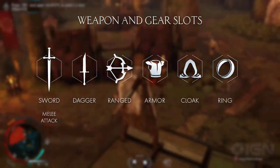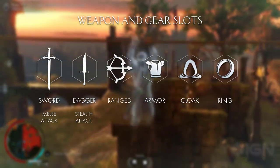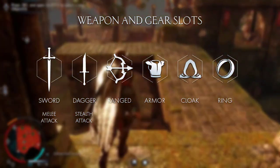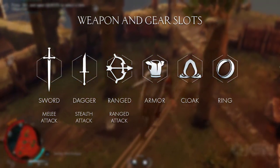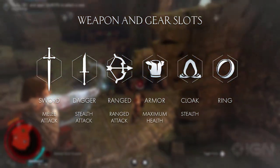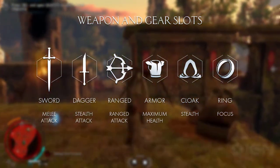The sword has melee attack as a primary stat which affects the amount of damage you deal with the sword. The dagger has a stealth attack stat which affects your damage against enemies when stabbing them with the dagger. In the ranged slot you can now select either the bow or Celebrimbor's hammer, which have ranged attack as the primary stat. Armor allows you to increase your maximum health, where the cloak affects your stealth or how fast you will be detected. And finally we have the ring with focus as its mainstay, which is your ability to slow down time and use certain abilities.